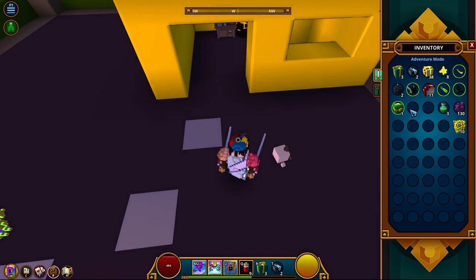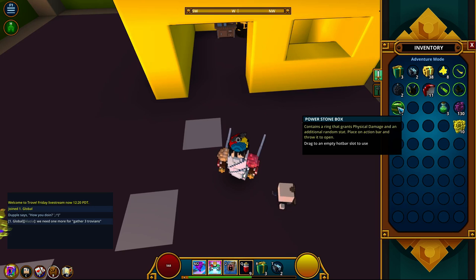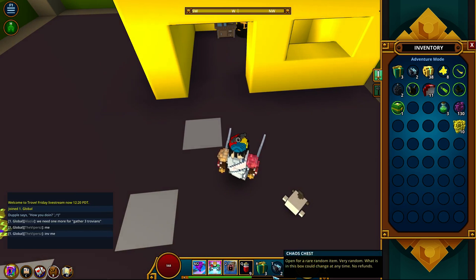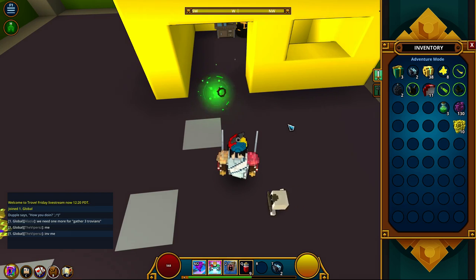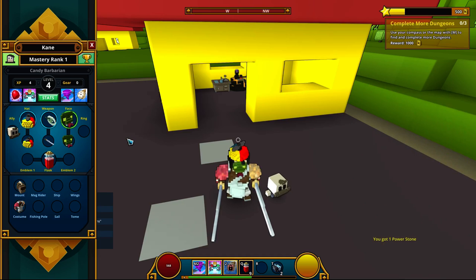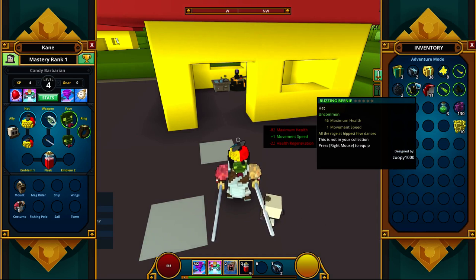Let's make sure we put that hat on because it's quite an upgrade for us. We also got this power — contains a ring that grants physical damage. Let me open it up — there we go. So if we open our bag, we can equip it now. There's the ring; gives us a bit more damage. Nice, I get it now.